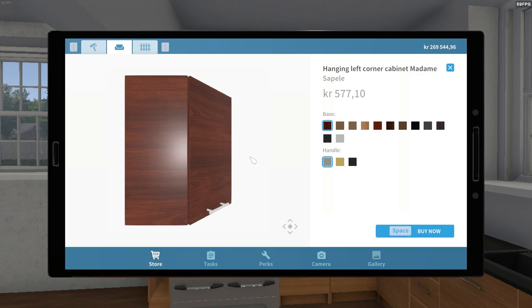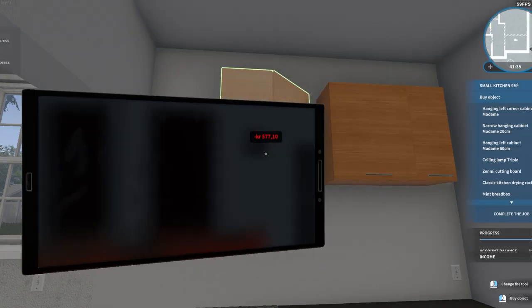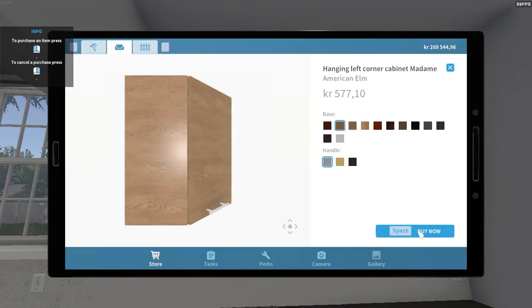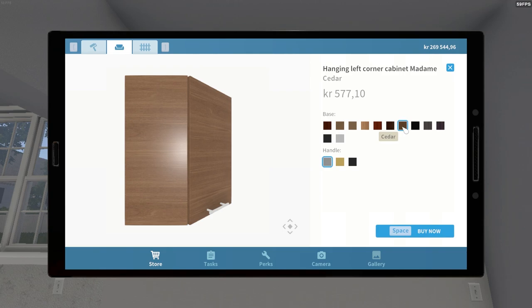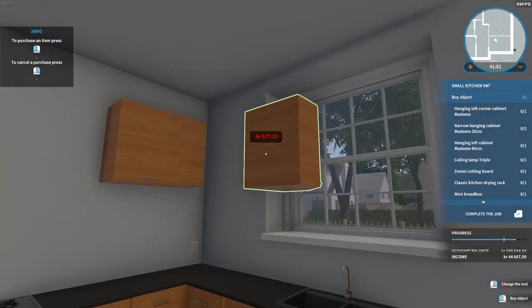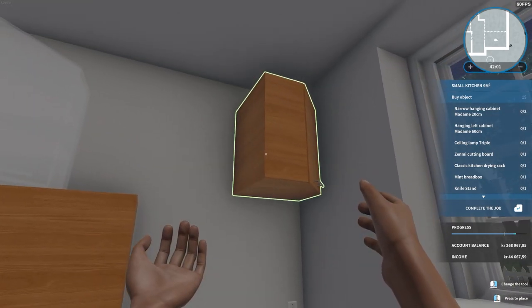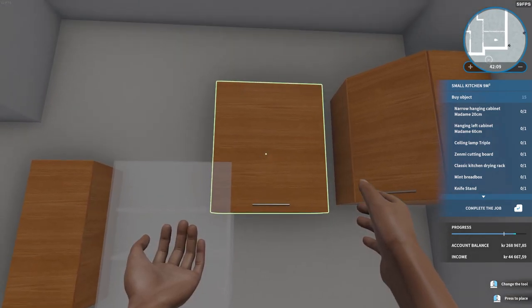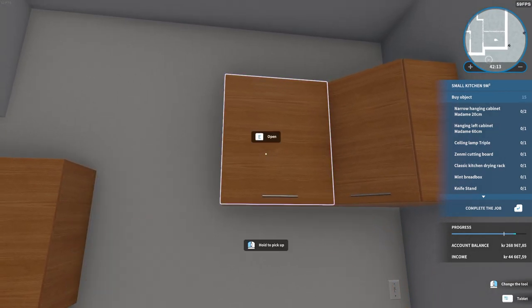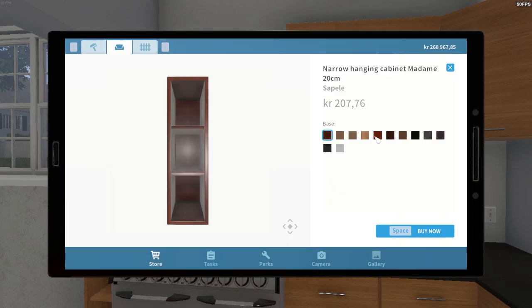We're gonna need so many cabinets and they are all in like an awkward color. Why are they not the same color? These are not the same color at all. It's cedar — good to know. I'm just gonna have to do something about this. This is just an awkward height. We need two of these and the color is cedar.